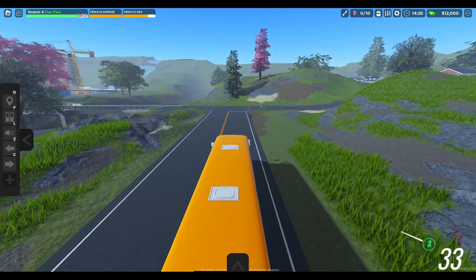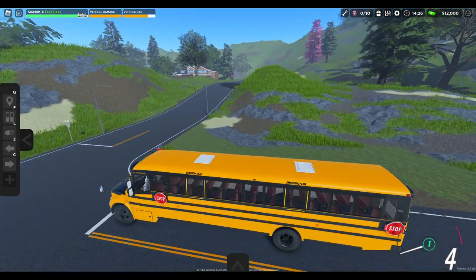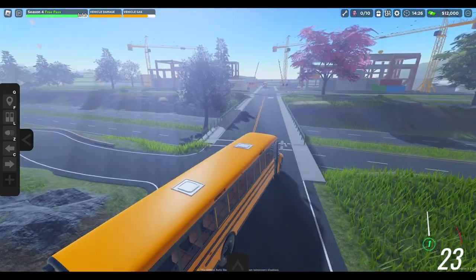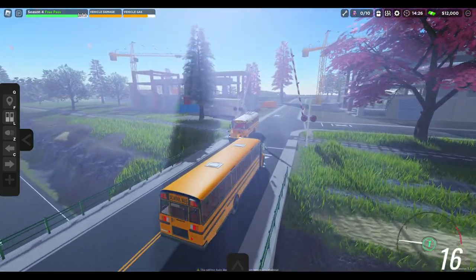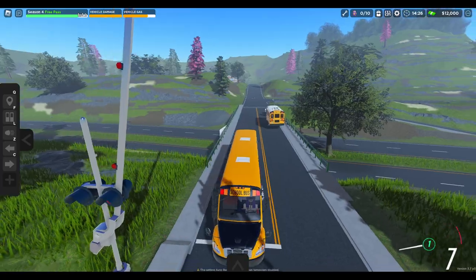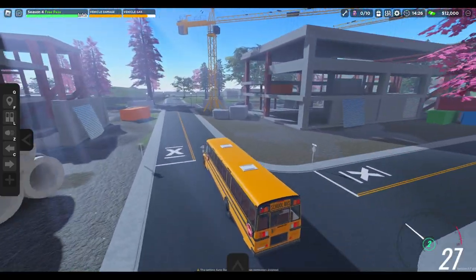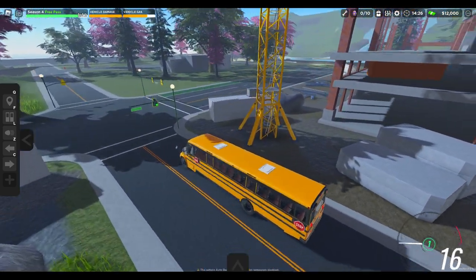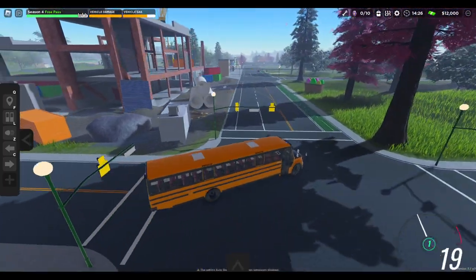We've got to find these eggs. If I can't find any, I'm going to do a route — actually, I think I'm going to do a route anyway. Let me just head back to the lot. If you didn't know, bus drivers do need to look both ways at a crossing, whether they have kids on the bus or not. They do need to do that.